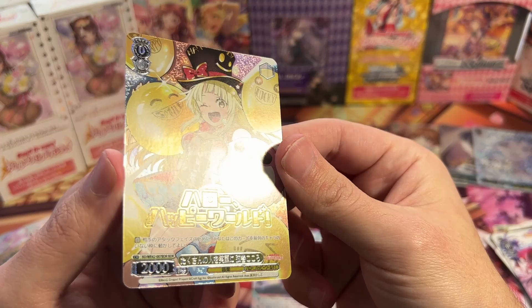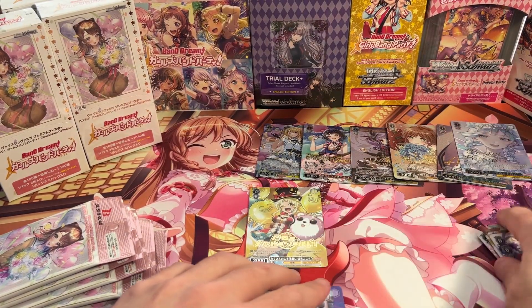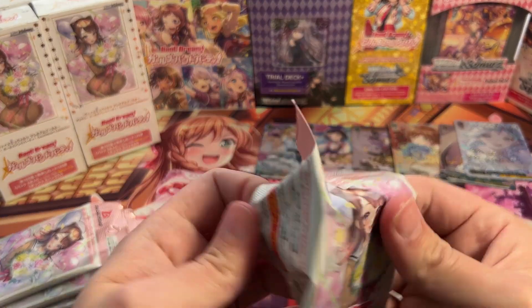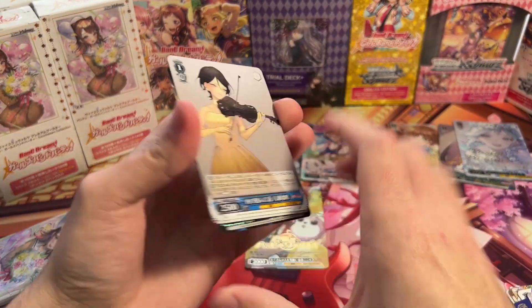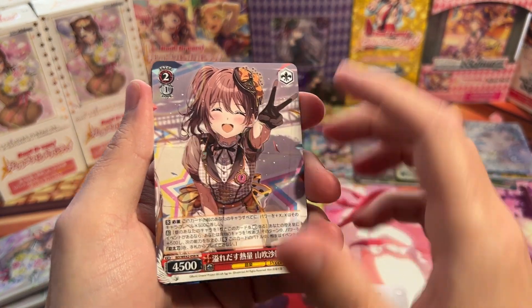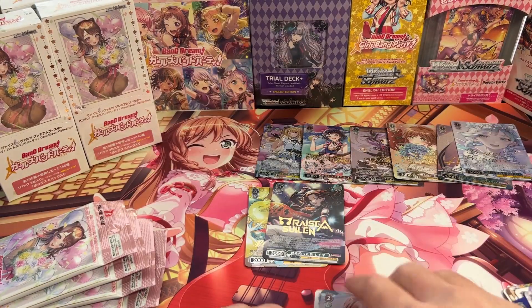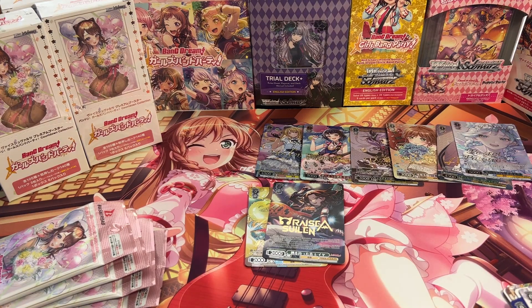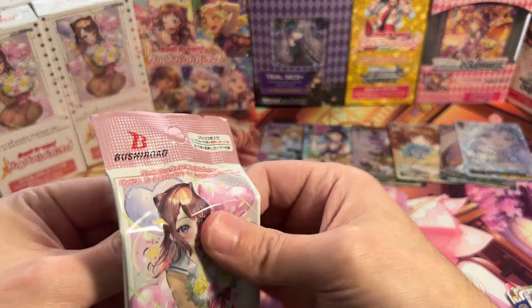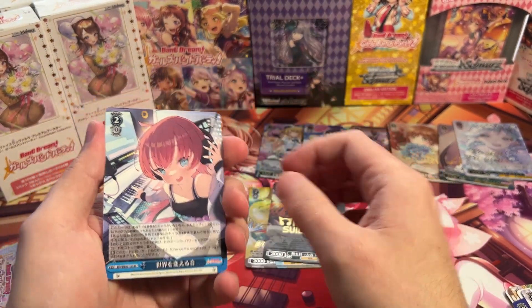Hello, Happy World — very nice. That is so cute. Look at that smiley face. That was our first box. We'll start our second one. Ooh, look at Saya — Raise a Suilen. Everything's just so sparkly, you love to see it. Maybe it does all have the band names on there — I don't know why I was thinking that. Some of them looked a little different, but maybe it's just because there are two different arts, throwing me off.